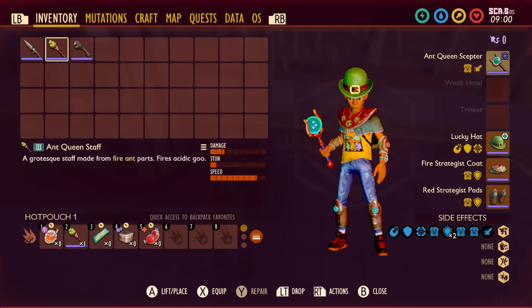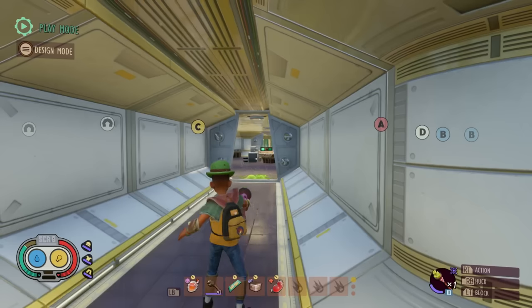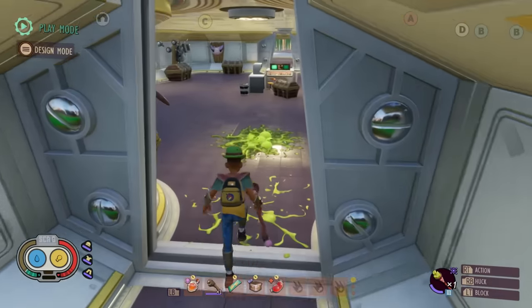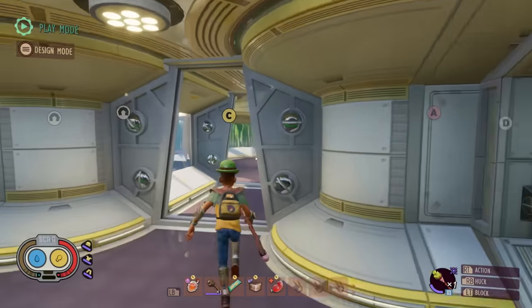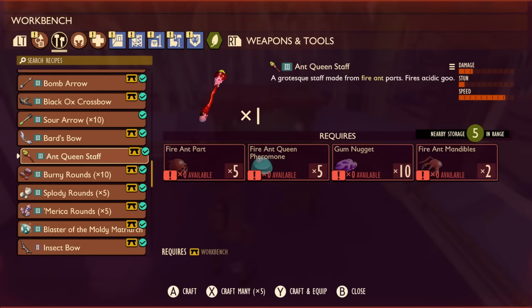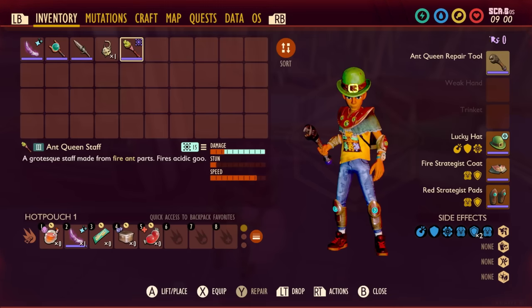If you kill the Fire Ant Queen you'll unlock the Ant Queen Staff. This is definitely a better weapon. You fire lots of goo but you do have to hold it for just a few seconds to let go, and it does quite a bit of damage. When you combine that with the ant armor sets you could probably do some really good summon damage, as well as being able to also fire off. You'll need a Fire Ant Queen pheromone and some other bits. There's no bonus with the Ant Queen Staff in terms of abilities.